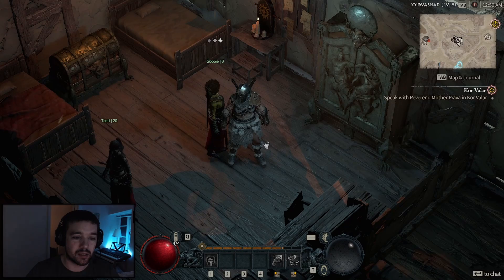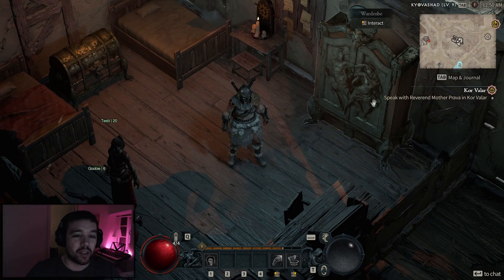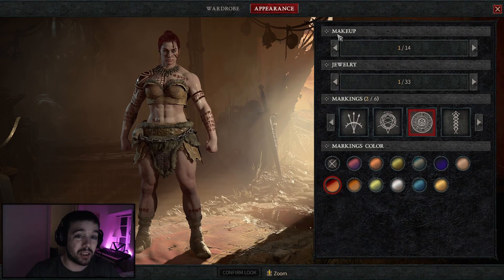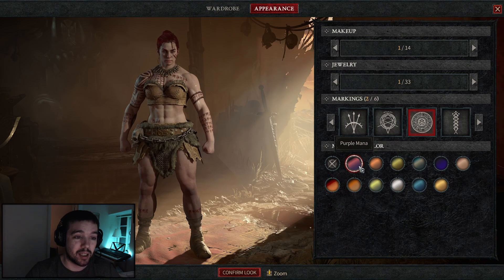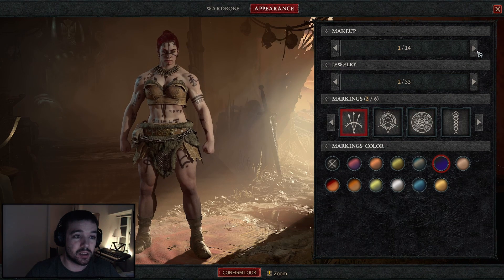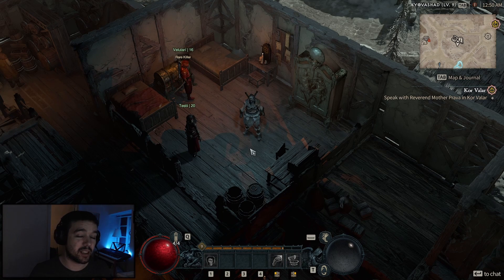Another cool thing you can do with the Wardrobe is go to the top and select 'Appearance,' where you're able to change the makeup of your character, the jewelry, the markings, and the marking colors — all for free. At my level it doesn't cost anything. I can change around, adjust some jewelry and makeup, and confirm without paying anything. This is how you change the look of your character with small tattoos and things like that.